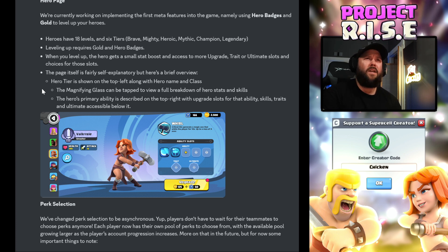So Whirl: 'Critical hit generates a magic axe that orbs the player up 10 seconds' — that's like the special move. Hero tier is shown on the top left along with the hero name and class. The magnifying glass can be tapped to view a full breakdown of hero stats and skills — that's right under the health. The hero's primary ability is described on the top right with upgrade slots for that ability, skills, traits, and ultimate accessible below it.